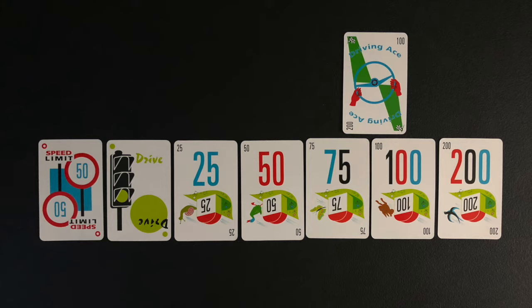Players' speed limit pile, driving pile, distance card piles, and safety cards are known as their driving zone, and are set up in a row with safety cards being played above the row.